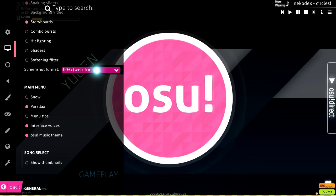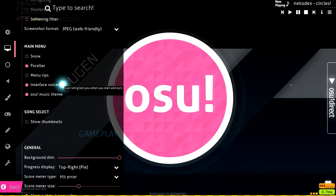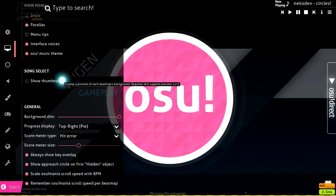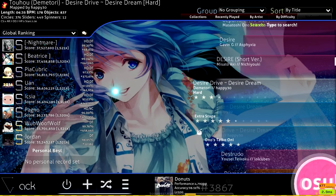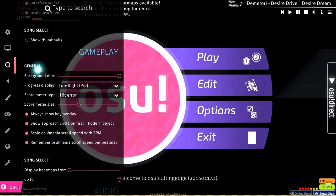Screenshot format doesn't really matter — I'd say JPEG. Main menu snow and similar options don't really affect gameplay. Show thumbnail I have off because there's really no point; when you hover over a song the background is literally shown in the background anyway, so thumbnails aren't necessary — and it makes things look cleaner.